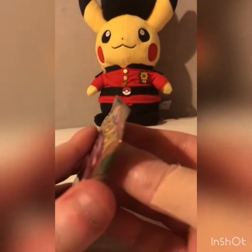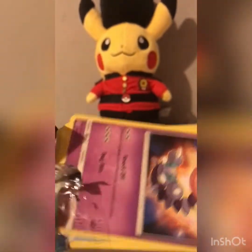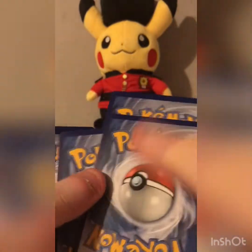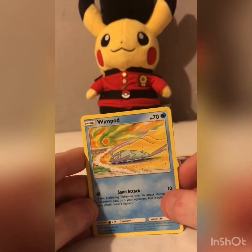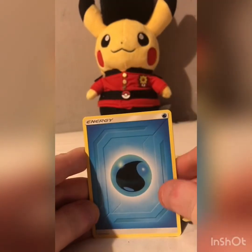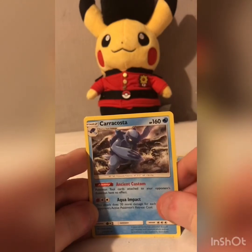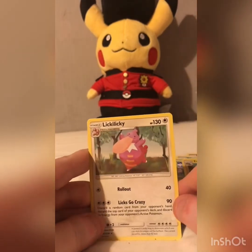So first of all I'm going to see what I've got in Unified Mines. I've got Scorpion, Wimpod, Sluck Off, Slander Dip, Bounce Weight, Water Energy, Elbium, U-Turn Board, a Reverse, Hello Electrograph, and also a Licky Licky.